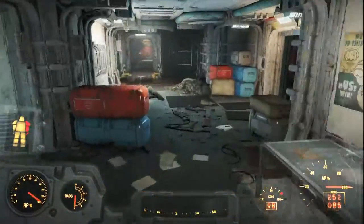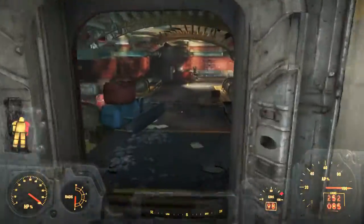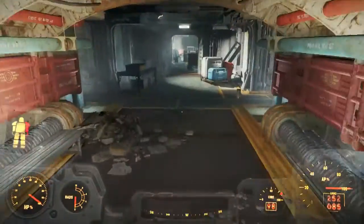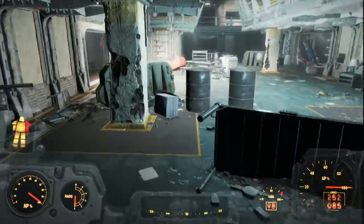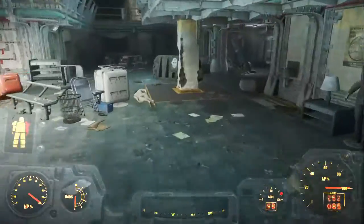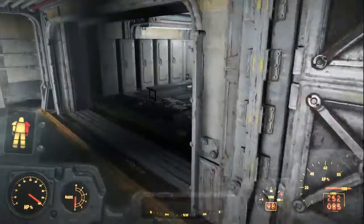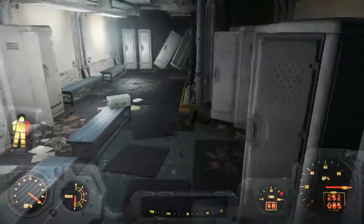You are going to head down this hallway into the atrium. You're going to bear right and just keep on going, fighting all the gunners. You're going to make a right over here and you're going to see a bunch of lockers.